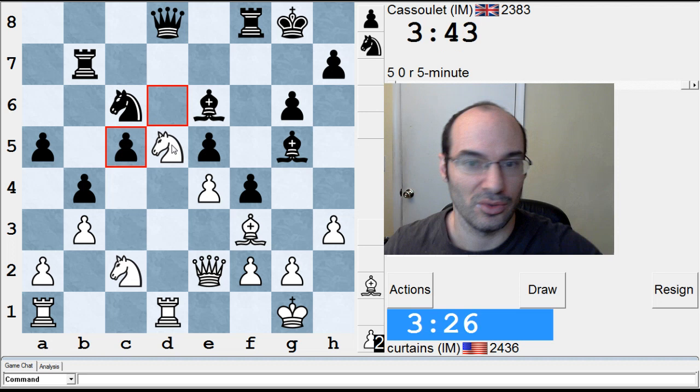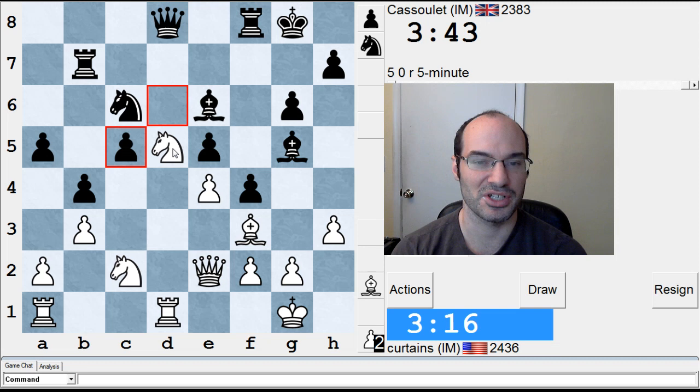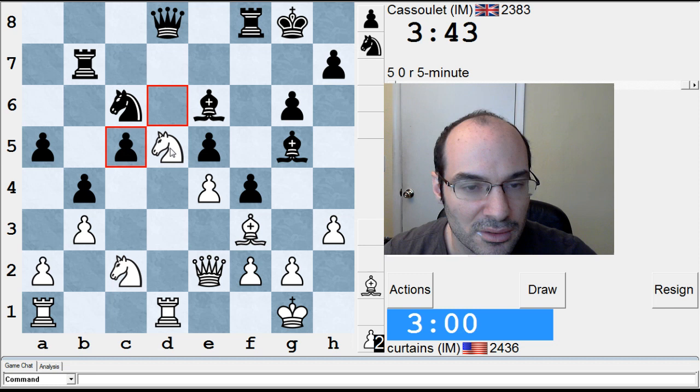Now I have a lot of pressure on his position. I have knight takes f4, I have knight takes b4. Which is best? Probably knight takes b4. The more I look at it, though, the position's not so amazing — it's unfortunate. I think knight takes b4, followed by bishop g4.